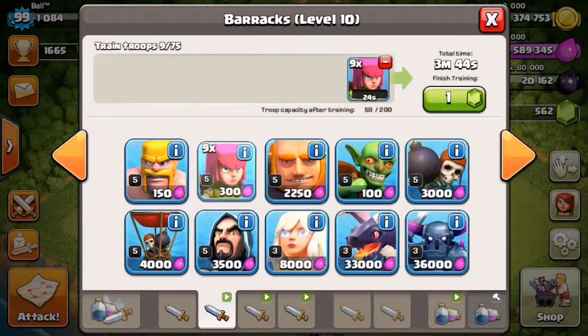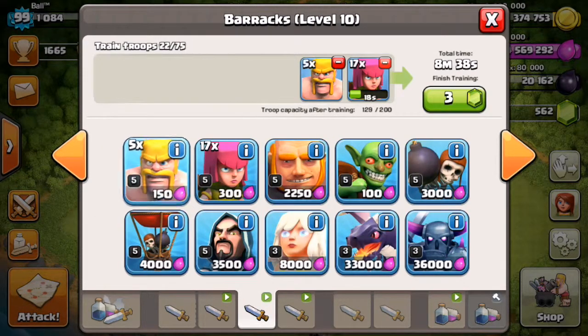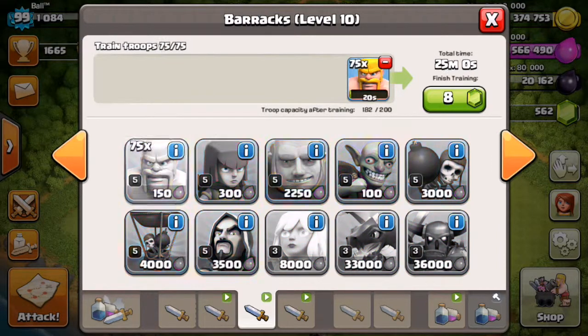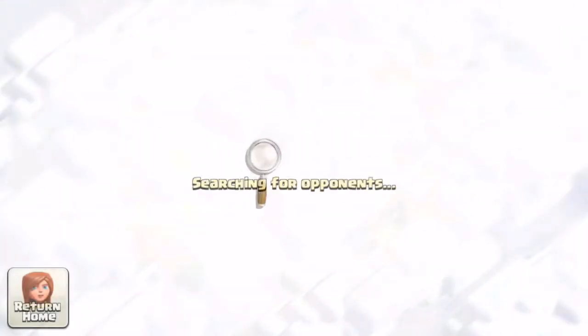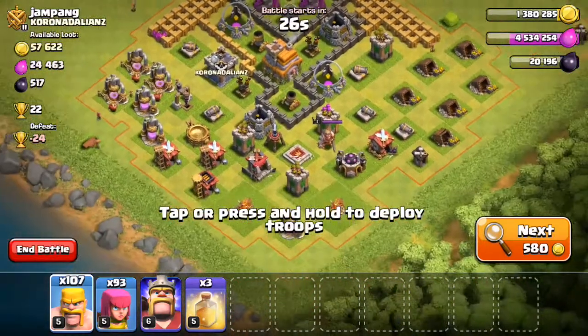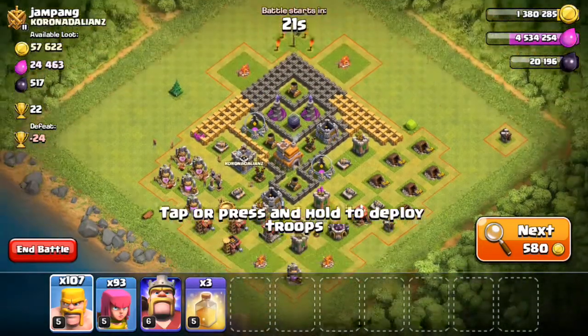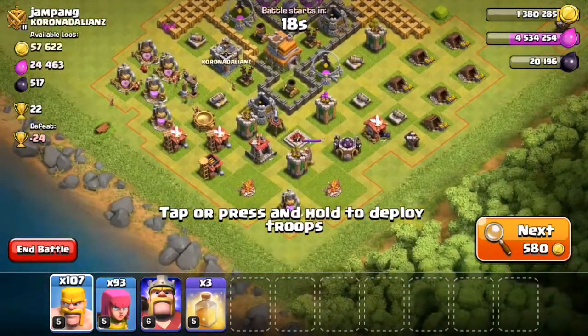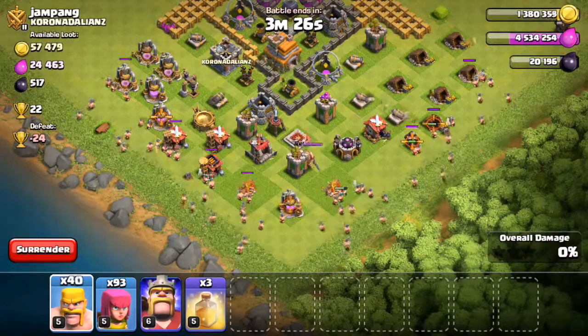Now I'll train up another troop comp so I can do it again for you guys. Alright, our troop comp is complete and we're going to find another raid. Obviously this base you could get one star and I'm about to show you how. This is the first base I found, let's see — I put the barbarians down, going to flood all of them.